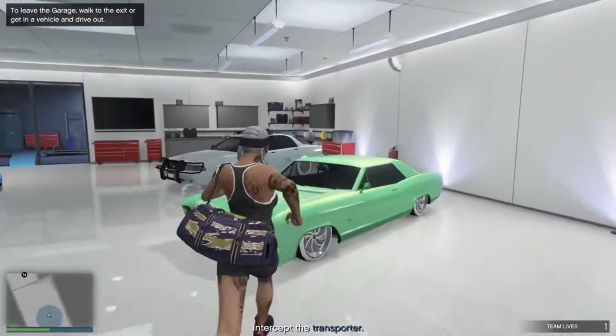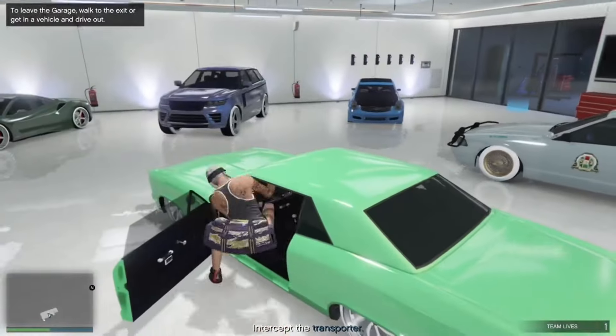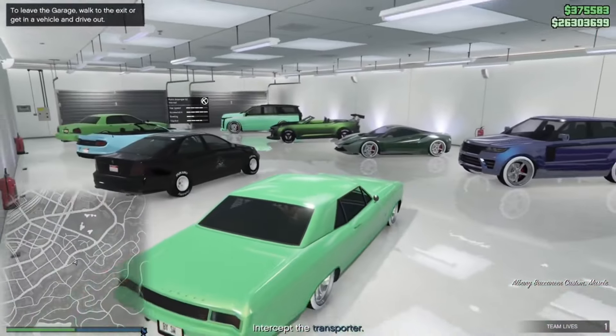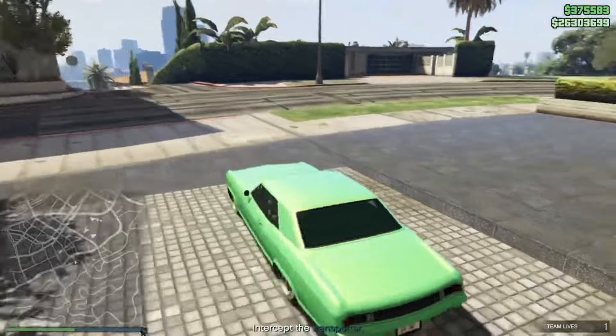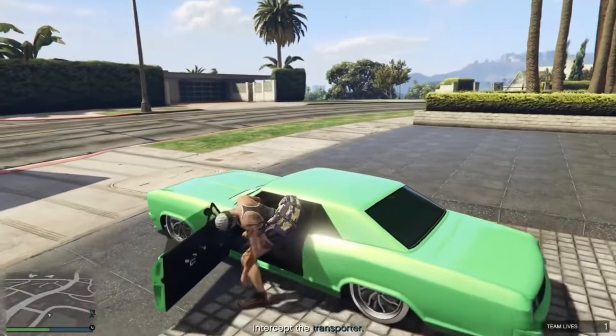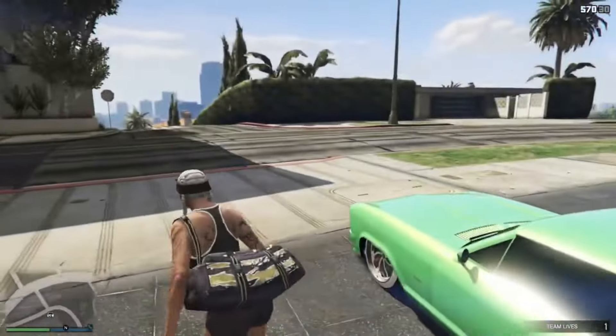Buccaneer Custom right there — get in it and drive right out. Once you're outside, get out of the car and shoot around the car, shoot on the car, just damage it a little bit.